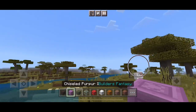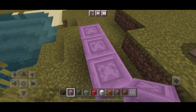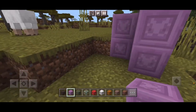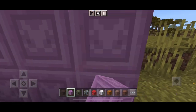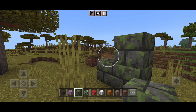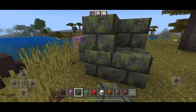Next up is a Chiseled Purpur block. Here's this block — I like the design of it. It has something in the middle, not sure what. Mossy Polished Tuff Bricks — whoa, okay, these are completely different.